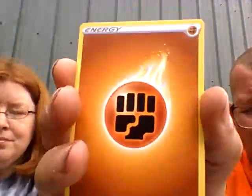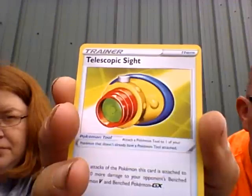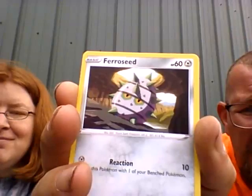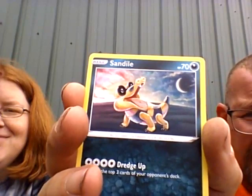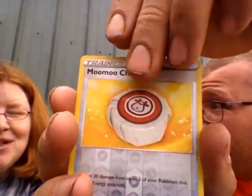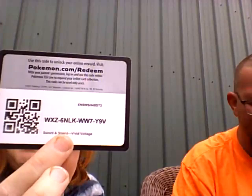These cards came from Dollar General. Fighting energy. Telescopic Sight. Some type of dog, Skuntank, Feebas, Forky, Seedot, Riolu, Sandile, one-eye Wailord, Weedle, Miltank, reverse. Oh — pretty Flareon! I like Eevee evolutions. It's non-holo. Here's my code.